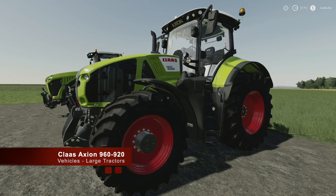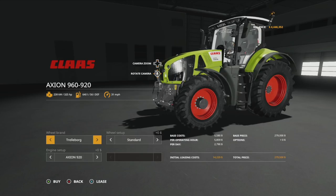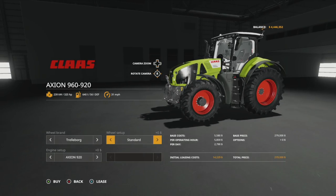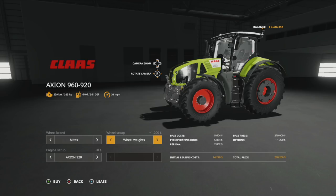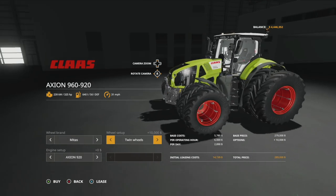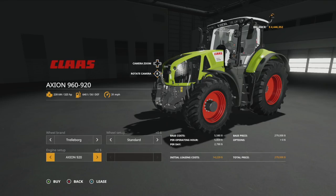Next up, working with the big boys — this is the Claas Axion 960/920, found in large tractors with very similar customization to the Axion 870. Wheel setups include Trelleborg, Michelin, and Midas. All three offer standards, wheel weights, wides, wides with weights, rear twins, and twin wheels all around. This thing is massive and mean-looking.